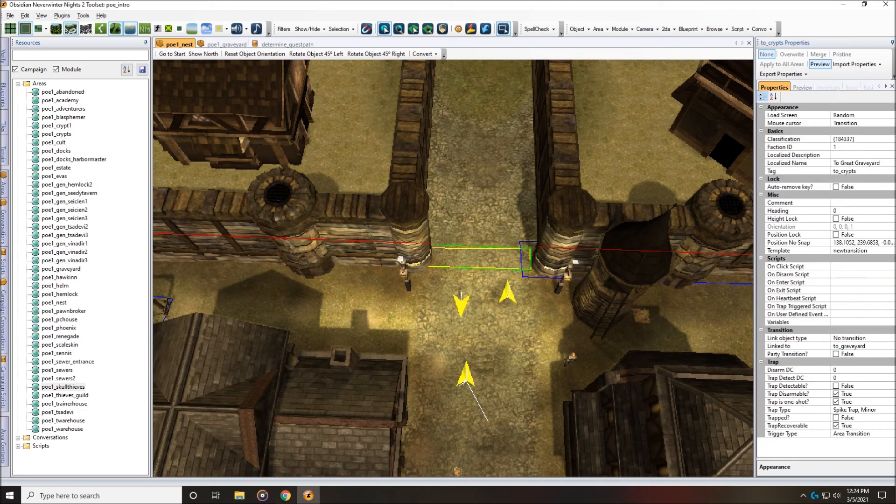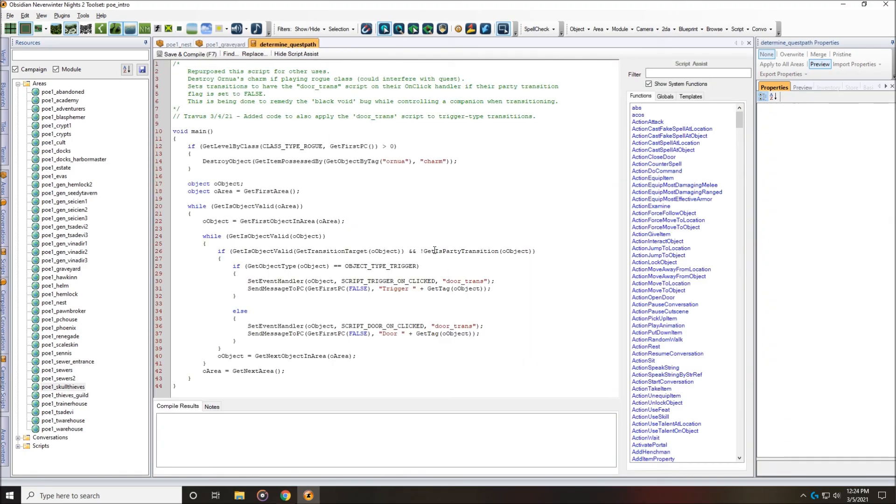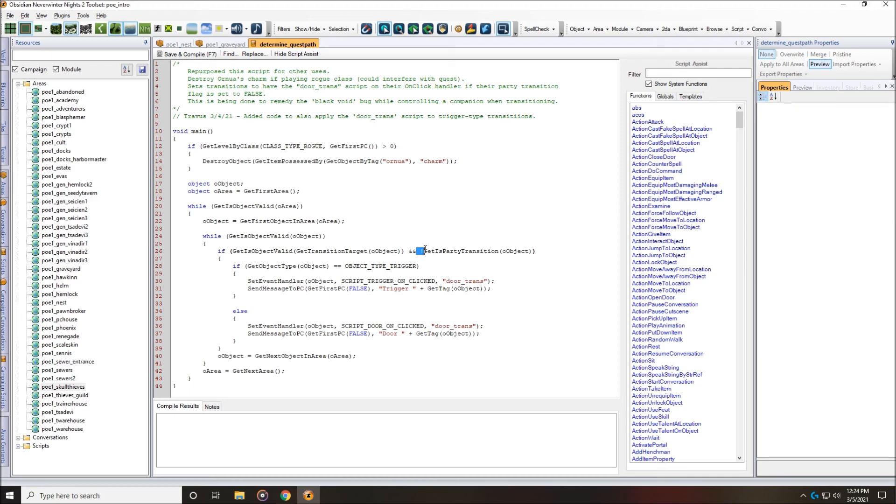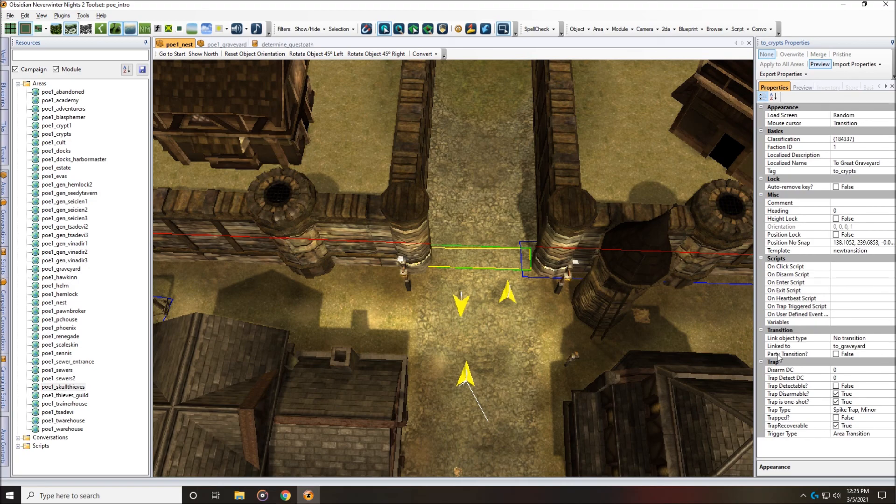It's going to check every one of these objects, and if it has a transition target — which is either a trigger-type transition or a door — then the next thing it checks is this part that says 'get is party transition.' That's referring to the party transition property. What it's looking for — you'll see there's an exclamation point, also called a 'bang' in coding terms. In Neverwinter script, when there's a bang in front of a function, that means 'is not.' So 'get is party transition' with the bang in front essentially says 'get is NOT party transition.' If the party transition flag is set to false on that particular trigger or door, it's going to add a script called 'door_trans' onto the OnClick event handler.